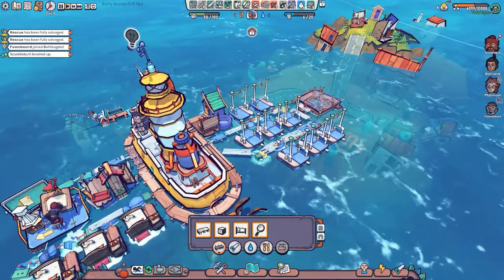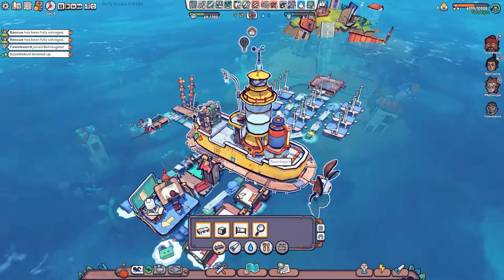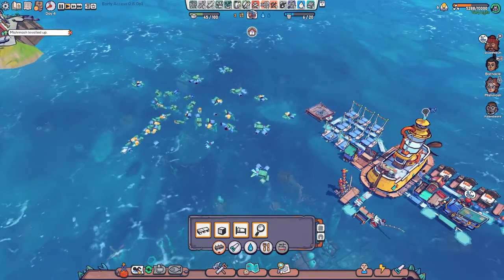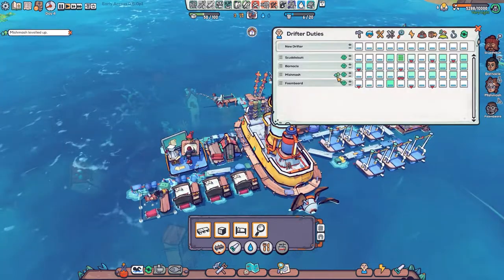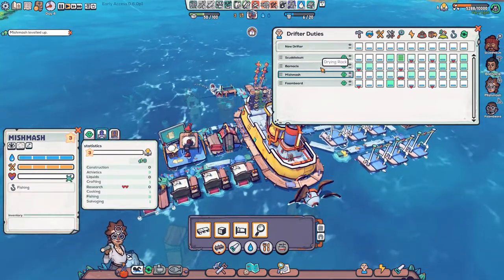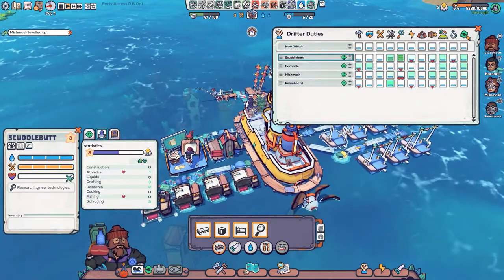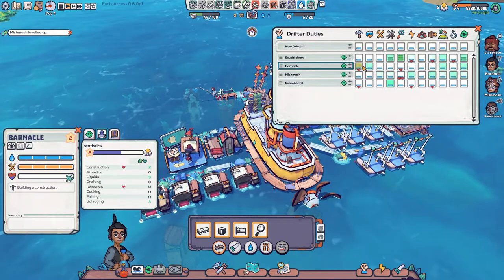We've recovered everything from there now, good. He's doing the research, which is better. We've now got four people so we're going to need to build another bed as well. We probably now need to go and find some more resources. Look at that - loads of plastic! 40 plastic, three floaters just from that. Mishmash leveled up - we'll give him one for salvage. Scuttlebutt, you're good at crafting so you should be doing that.